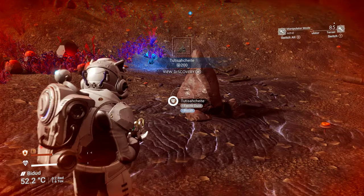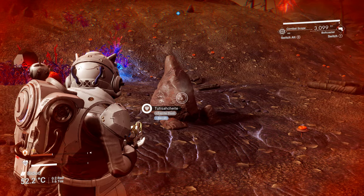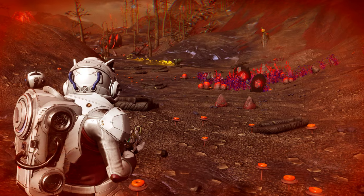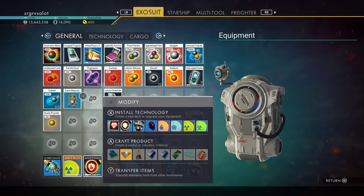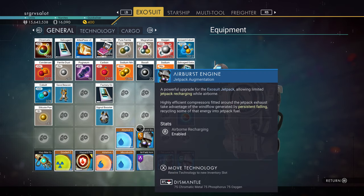I'm going to take some of this ferrite dust because I might need it. I actually don't know how many minerals I have in my inventory at the moment — this is an old save file. You're going to need at least 50 ferrite dust to do this. I've got it.